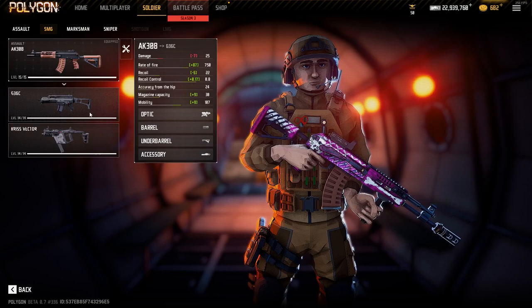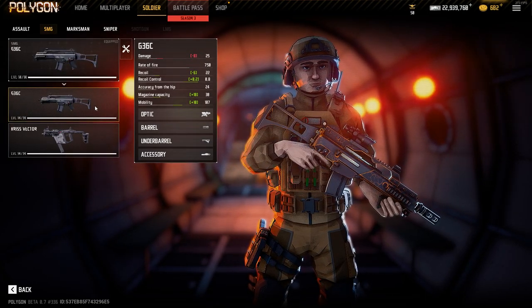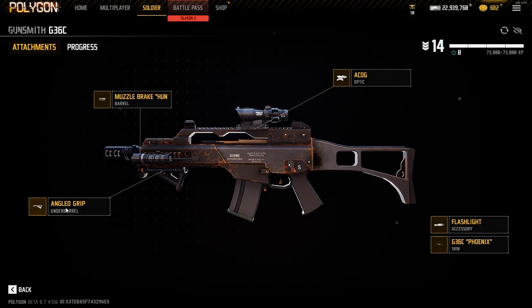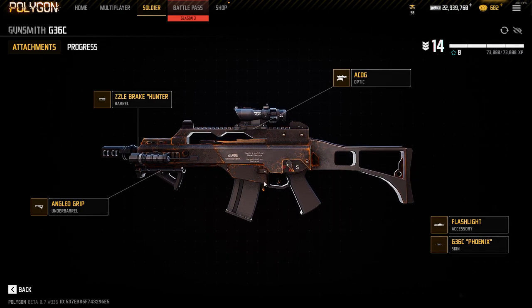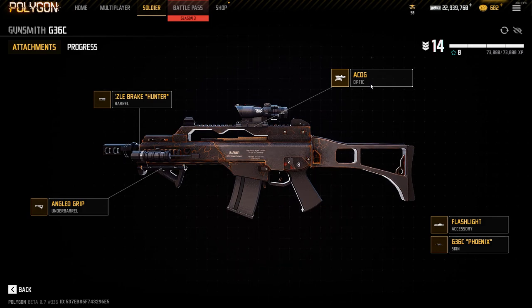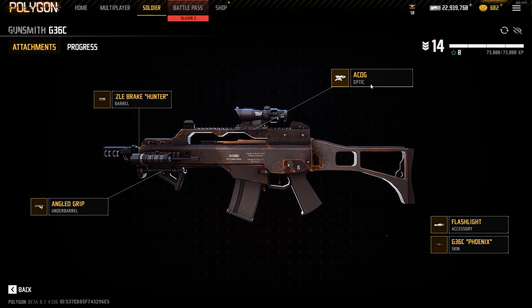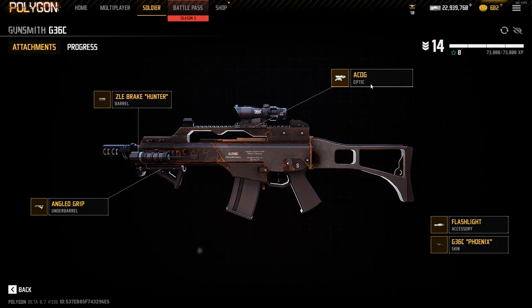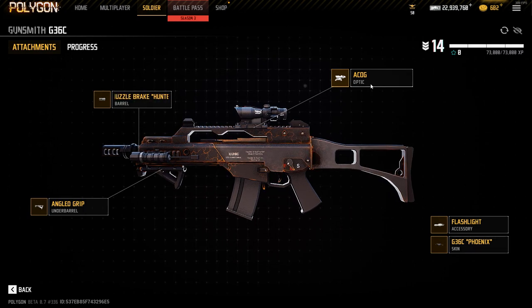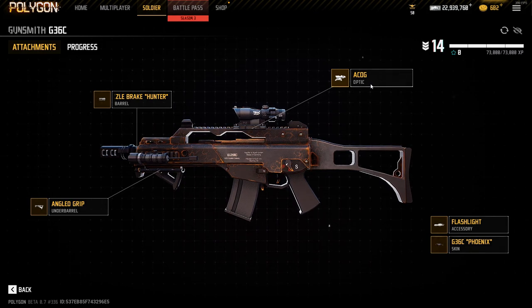Moving on to SMGs — there are only two options. The G46C — I would argue it's not an SMG but the game categorizes it as that. I use the Angle Grip for faster ADS speed because I really like to run up in people's faces with it. I use the ACOG because you have faster movement speed with this gun, even when you aim. So if you're strafing people with it, the ACOG is really really handy, especially in mid to close ranges. In my opinion it's a strafe gun.